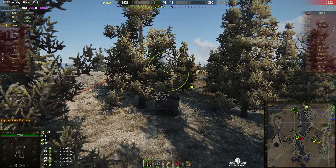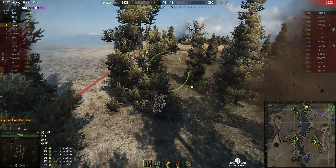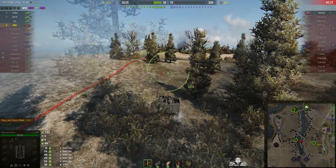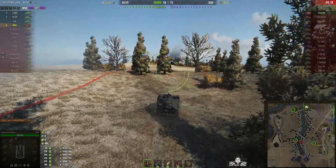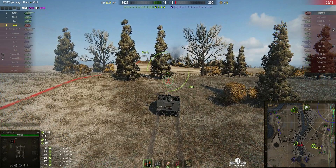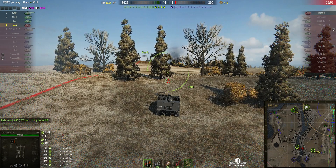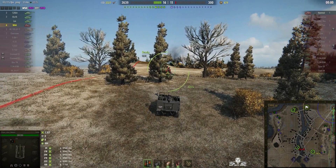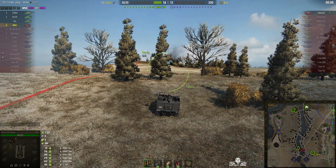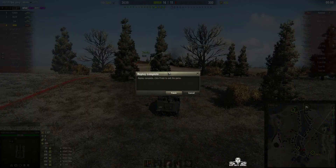I think we can say this one's in the bag, thanks to Chips and Beans and that Charioteer — because if it were not for them, the enemy would have come straight up the east side of the map and into the cap. There's the enemy Hummel firing in — he thinks he knows where Chips and Beans is. But Chips and Beans is now motoring further south to ensure no further counter-battery. And the countdown ends — battle's over and they've won! They didn't find the Hummel, so he gets away scot-free.